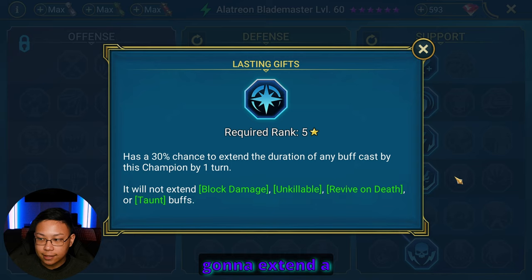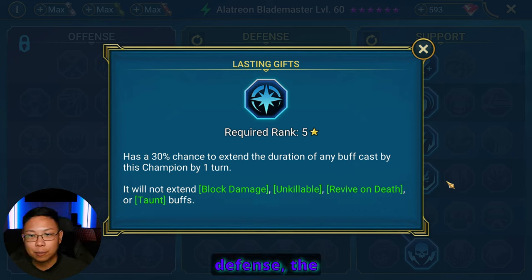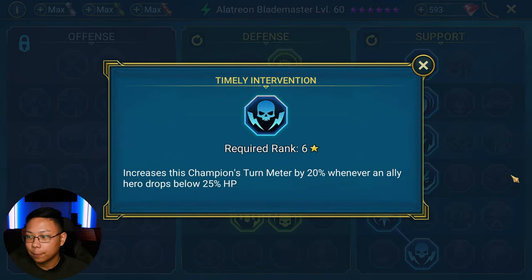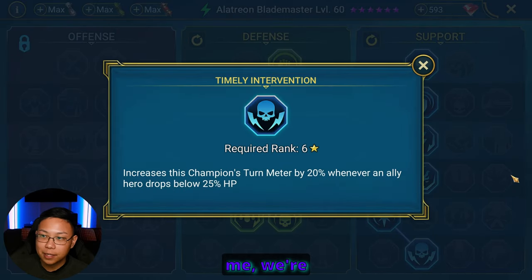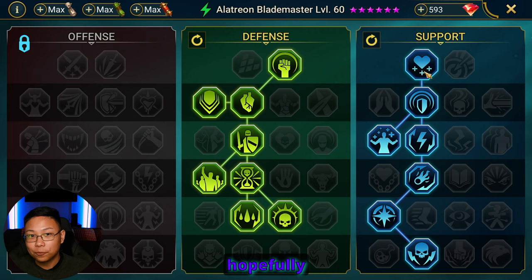Lasting Gifts gives a chance to extend any buffs cast by this champion by one turn — so those shields, increased defense, and block debuffs all have a chance to be extended whenever he places them. Because he is a support champion, we're using Timely Intervention, which increases this champion's turn meter whenever an ally drops below 25% health. Anytime someone is in an 'I might die' situation, he's going to get a boost to turn meter so he can hopefully place his shields in time.